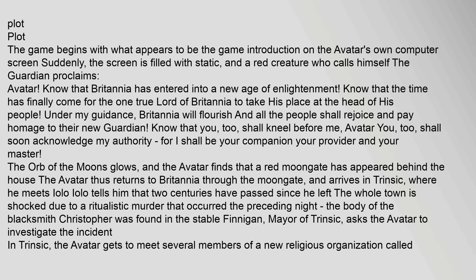The game begins with what appears to be a game introduction on the Avatar's own computer screen. Suddenly, the screen is filled with static, and a red creature who calls himself the Guardian proclaims: 'Avatar. Know that Britannia has entered into a new age of enlightenment. Know that the time has finally come for the one true Lord of Britannia to take his place at the head of his people. Under my guidance, Britannia will flourish and all the people shall rejoice and pay homage to their new Guardian. Know that you, too, shall kneel before me, Avatar — you, too, shall soon acknowledge my authority, for I shall be your companion, your provider, and your master.' The orb of the moons glows, and the Avatar finds that a red Moongate has appeared behind the house. The Avatar thus returns to Britannia through the Moongate,